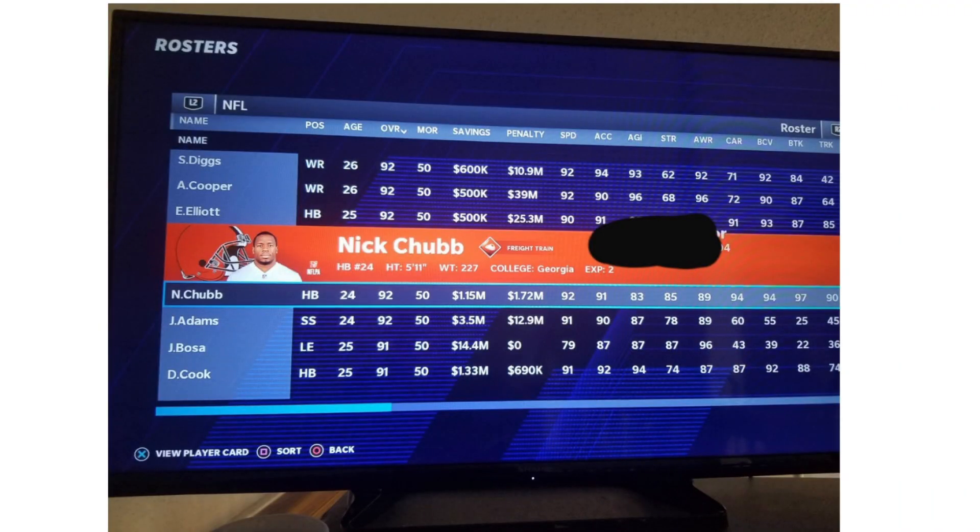Nick Chubb jumps out as one of the most underrated running backs. PFF had him as the number one running back, so seeing him at 92 overall — tied with Zeke Elliott, whom PFF doesn't rate highly — is interesting. The thing about Chubb in Madden is that 83 agility; he's got the 'freight train' ability because at times he feels like you're steering a train. He is a power back — you run into the hole — but if you like to get slick on the sticks outside, he may not be your cup of tea.